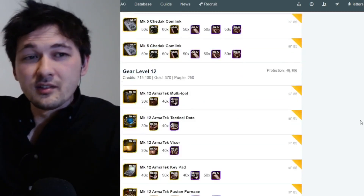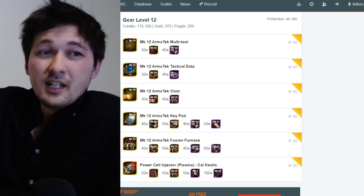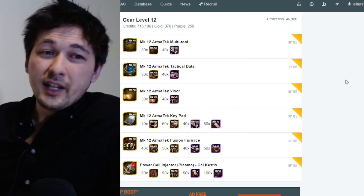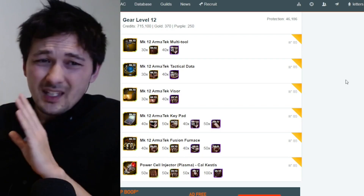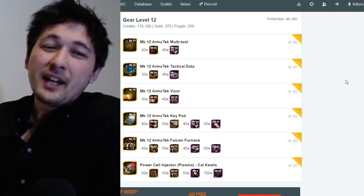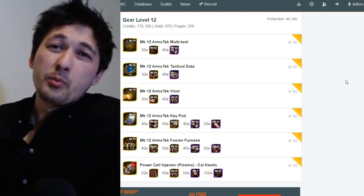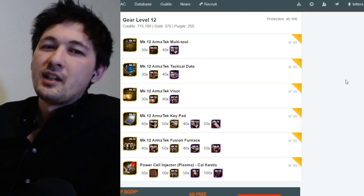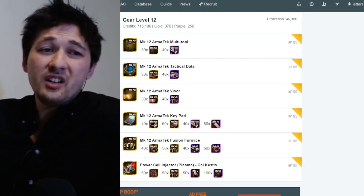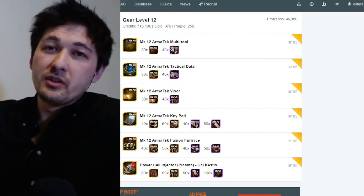The com link is a very common donation request in guilds, but the gear 11 to 12 jump is easy. For gear 12 and relics, Cal is not a problem. The first three left-side gear pieces are easy — Nubian Scanner is a little annoying but the Multi-tool, Tactical Data, and Visor are straightforward. No med packs on the left side pieces. On the right side there's one med pack and two Fusion Furnaces — manageable with a little prep. He requires two Kyro Prods and two Kyro Computers. All in all, an easy character to gear — really just the stun guns are a pain point.